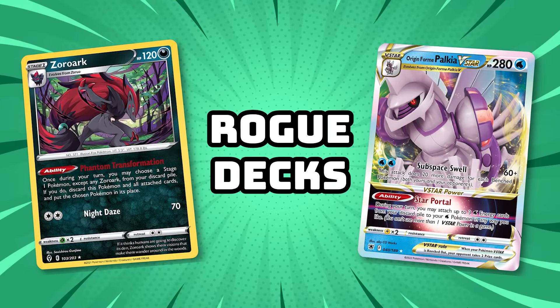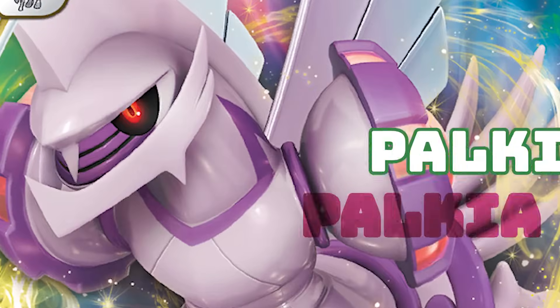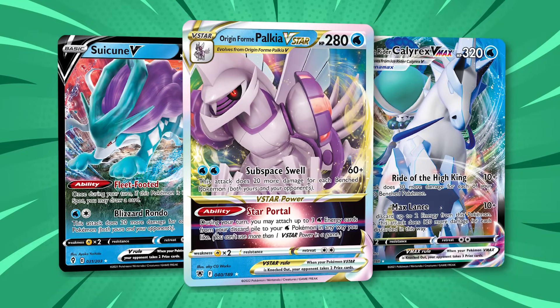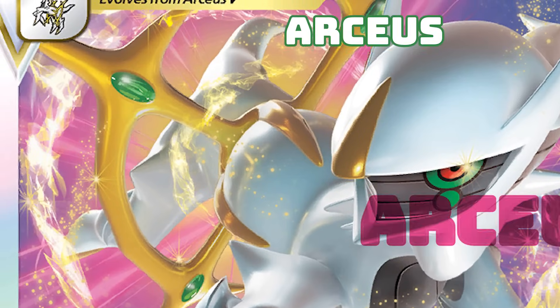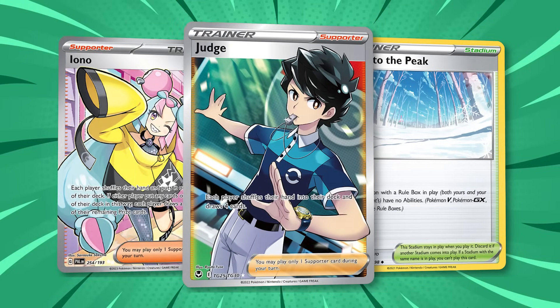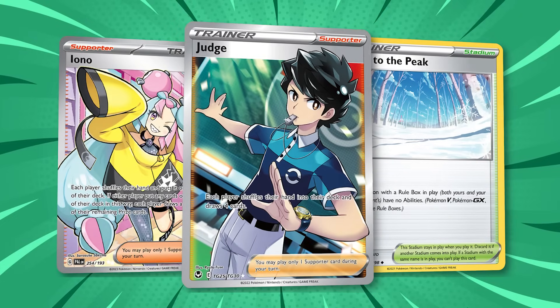In the rogue deck section, we have less popular archetypes that are still worth mentioning. A Palkia V-Star deck placed top four at Gdańsk Regionals, and nobody could have seen this coming. Paired with Ice Rider Calyrex VMAX and Suicune V — cards we haven't seen used competitively for quite some time — this deck consistently puts out efficient damage turn after turn with attackers that only need two energy. Arceus V-Star decks have certainly seen better days, but a card providing great consistency with its ability and a decent attack will always be at least decent. We'll typically see Arceus V-Star decks use disruption like Judge and Path to the Peak to make up for its lower damage output and slower start compared to decks like Roaring Moon and Miraidon. Most recently, Arceus paired with Giratina V-Star and Lugia V-Star placed in the top 32 at LAIC.